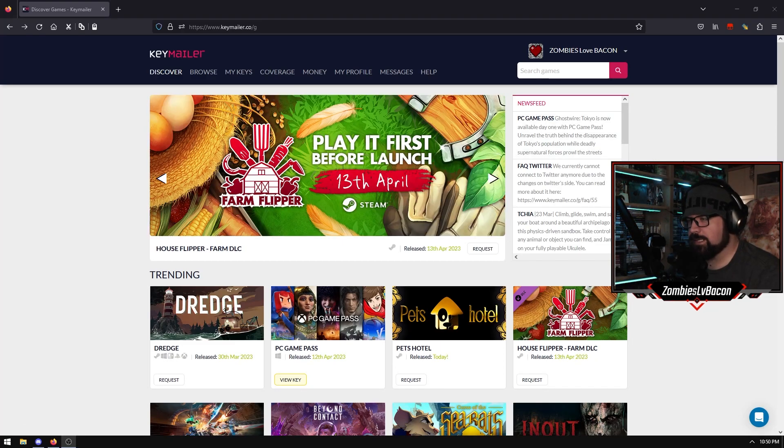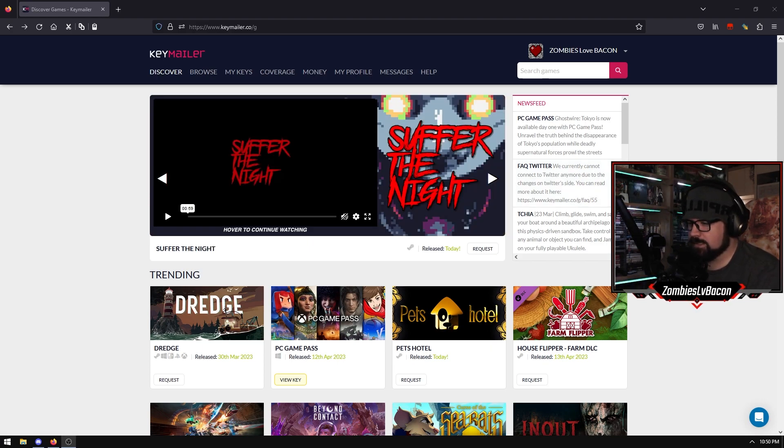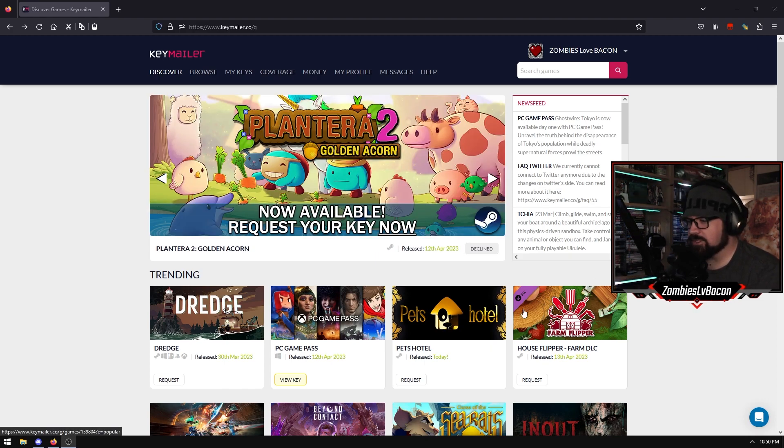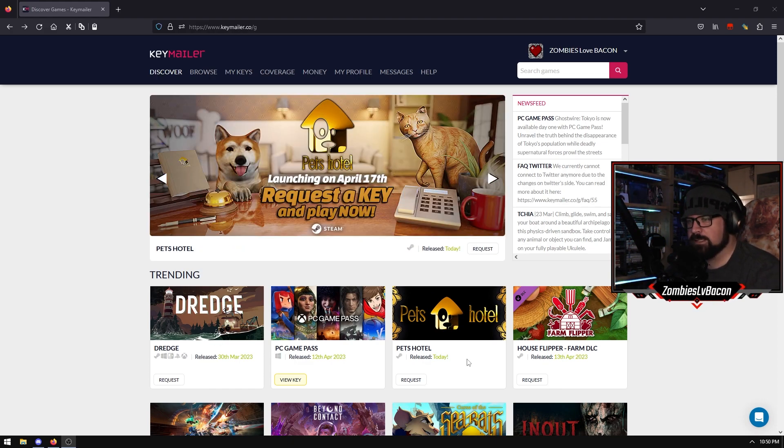G'day everybody, we're just making a short video here to show off a few websites and a few tools that you can use to get free games or keys to help you get more games to stream without breaking the bank. Something we get asked a lot is where do we go, how do we get games from different developers or publishers for free to help with particularly those variety streamers that can't afford to buy all the different games they want to play. So I'm going to go through a few websites and just a few tips and tricks on how to use those websites to help you get some games and help with your content creation.